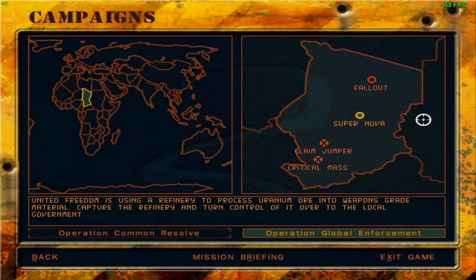Greetings fellow Outlanders, welcome back to Delta Force 2. We are continuing with Operation Global Enforcement and the next mission in line is Mission Supernova. United Freedom is using a refinery to process uranium ore into weapons-grade material. We need to capture the refinery and turn control of it over to the local government. Let's go ahead and listen to the briefing.